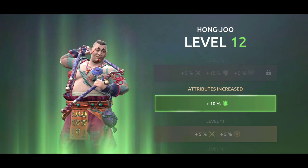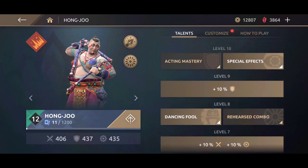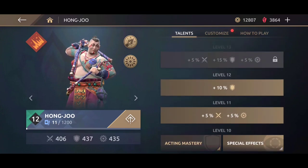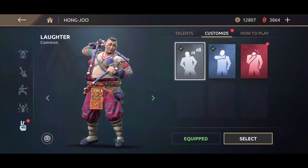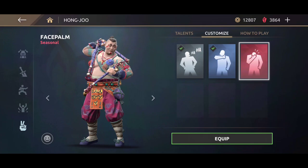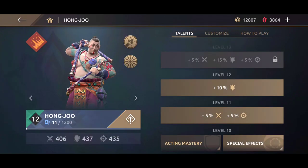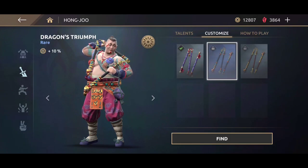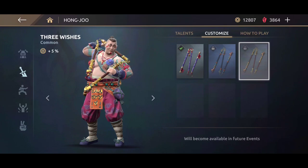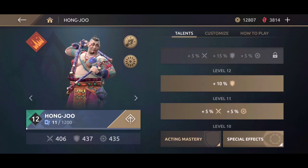First we're gonna upgrade this big beefy boy to level 10 — I am going after that increase in defense. The fat boy is gonna be very difficult to take down in PvP. This is the talent tree before we begin. Let's see what new stuff has been added. We begin by equipping this universal taunt, it's available for every hero in the game. Now we're gonna check some of the weapons added for the new Hong Ju hero — we have the Sanji gun, and the Dragon's Triumph is what I'm looking for. I think it gives you a 10% increase in triumph damage. This is gonna be awesome.